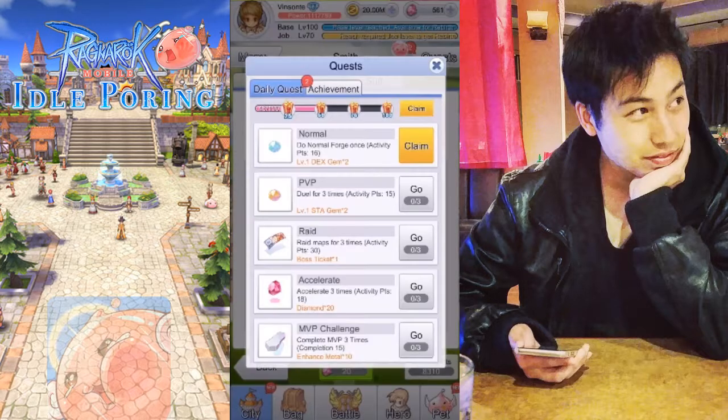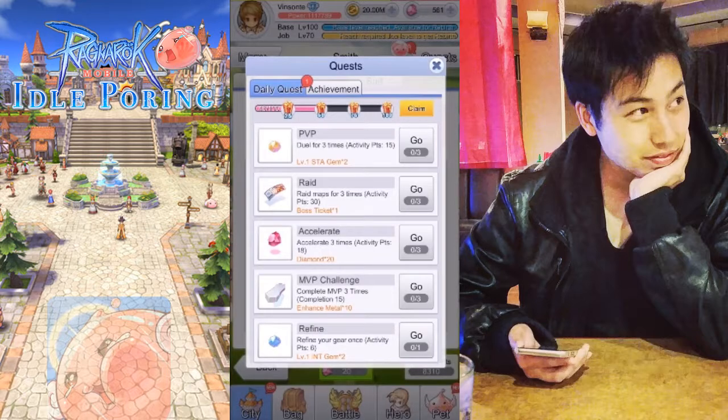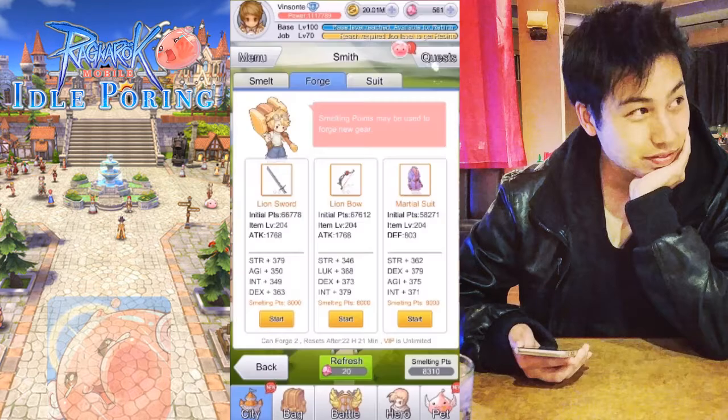The forge rewards include things like two strength level-one gems and two level-one dex gems. You can forge more if you pay diamonds. You only get three forges per day unless you're a VIP, which is unlimited. Refreshing costs diamonds and the cost increases as you keep going.